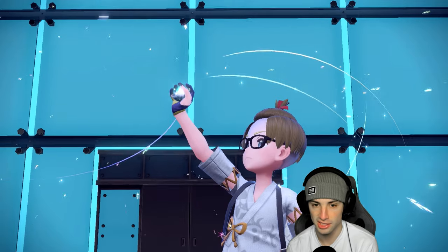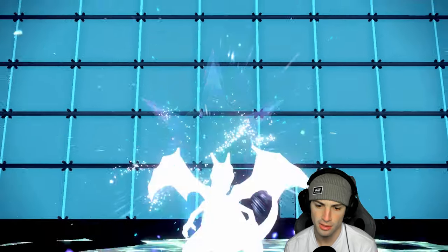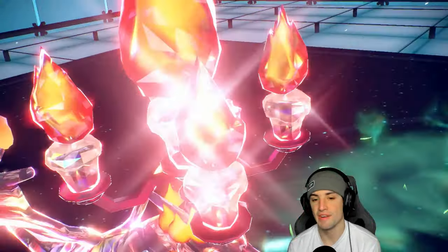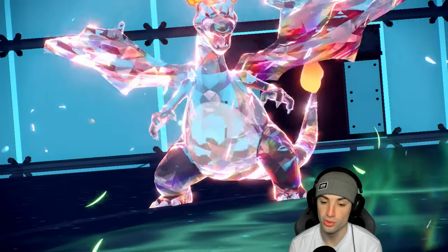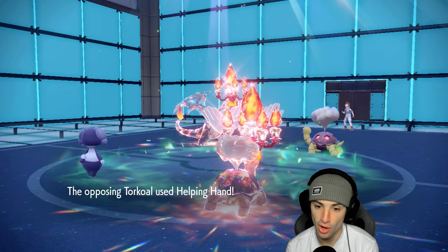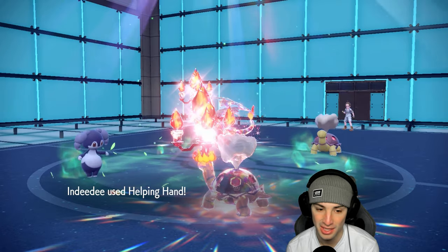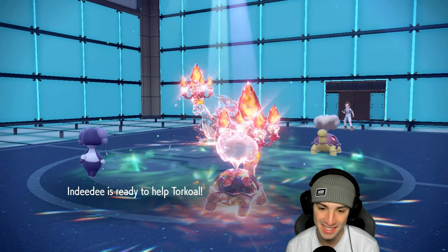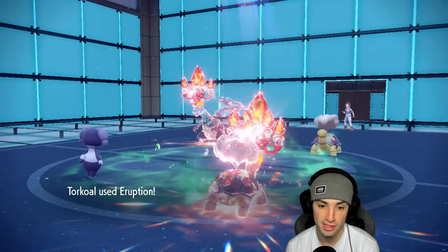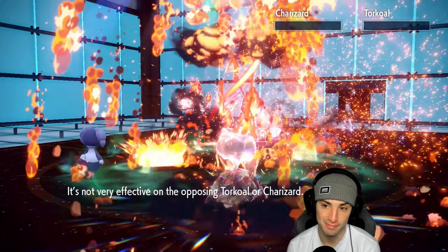Out will come a Tera type from Charizard — fire tera most likely. If I can get off this Helping Hand Eruption before their Torkoal attacks, I think we pretty much win this game. Both sides are using Helping Hand! Their Torkoal is Helping Handing too — but I'm going first, which is good news. This could KO Charizard — STAB, tera-boosted, sun-boosted, Helping Hand-boosted, Charcoal-boosted — yeah, thanks for playing!